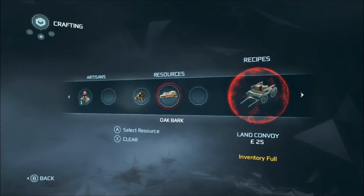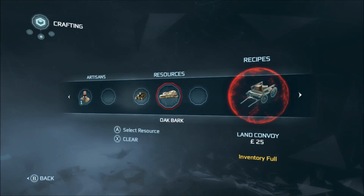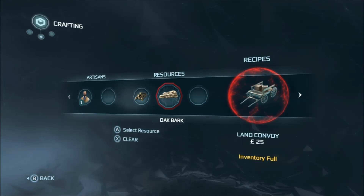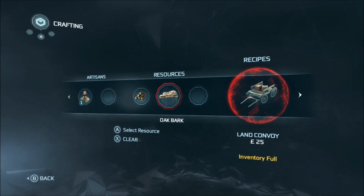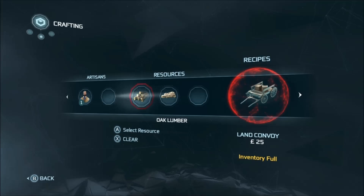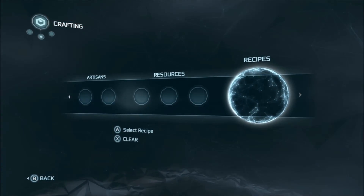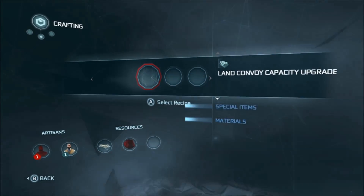It also requires Lance, who is the guy that you save in the very first homestead mission. He is on a cliff and gets pushed over with a rope attached to his feet, and that's at the end of sequence 5, so it's hard to miss. Make two land convoys as quickly as you can — that's the most you appear to be able to have, three in total.